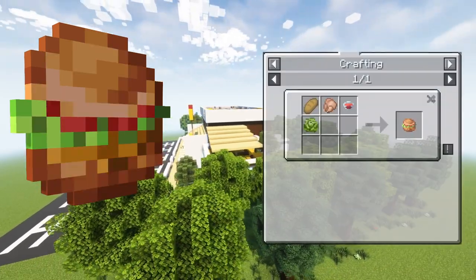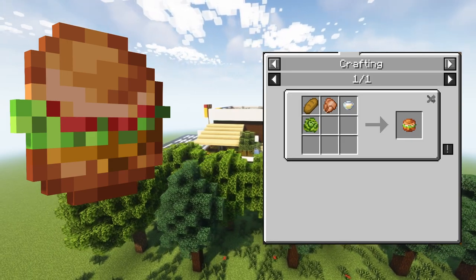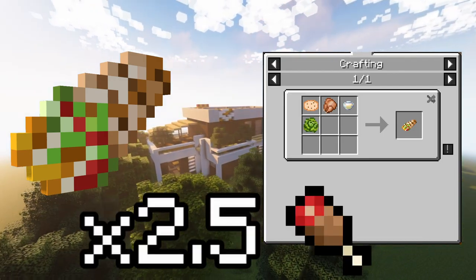A chicken burger can be crafted with bread, cooked chicken, ketchup and lettuce. If you use mayonnaise instead of ketchup, you can get the mac chicken. They give you 7 and 8 hunger points respectively. You can craft a mac wrap using a tortilla, cooked chicken, mayonnaise and some lettuce. It will give you 5 hunger points.